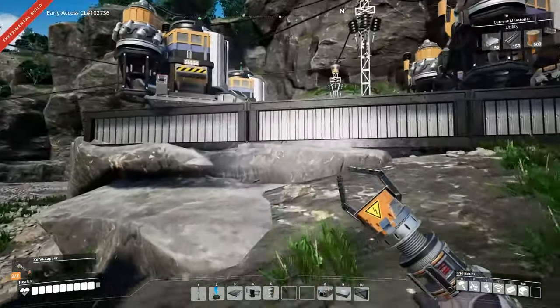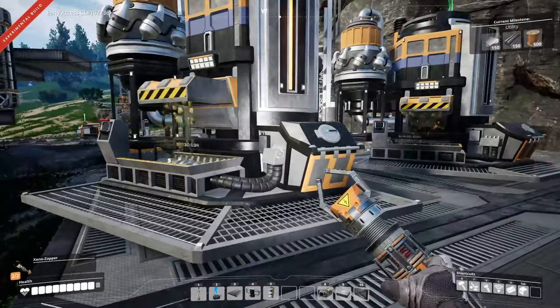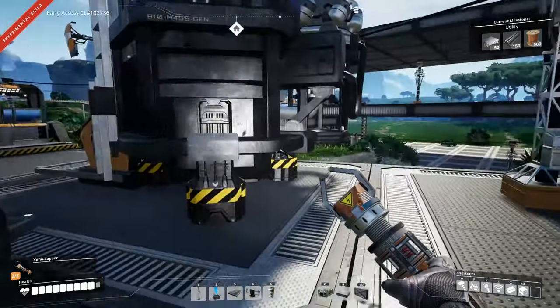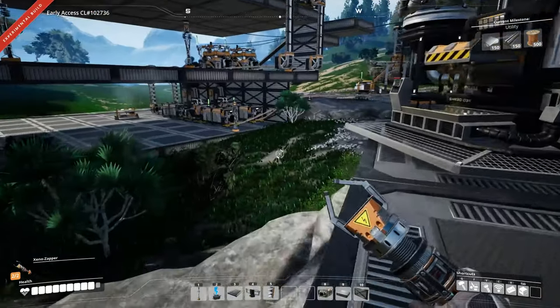Hey everybody, it's BC here and welcome to another episode of Satisfactory. I have been doing a little work gathering biomass and all that stuff for these generators, and as you can see they're starting to go through it pretty quick. Things have been going pretty good — we have all the resources we need up there.